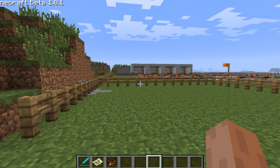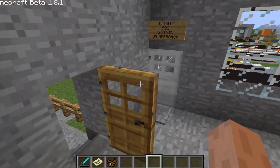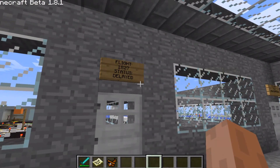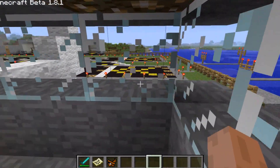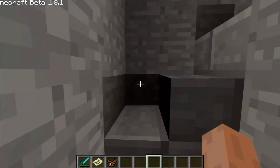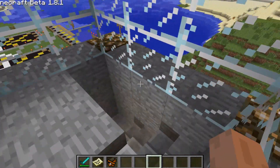Hey guys, welcome back to another Minecraft video. Today I've got a bigger airport — it's up there in scale. Let's take a look at our first jetway and a little railway underground — we'll get to that second. The airport has four jetways, and I've got a little plan I made. Right in front of us is the control tower entrance — probably going to add a door and runway light switches. Here's the overview: two runways coming in from the water.